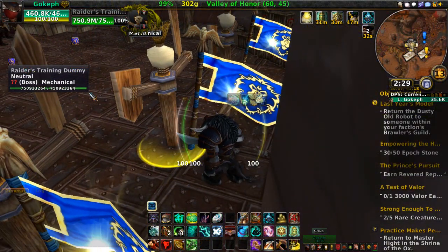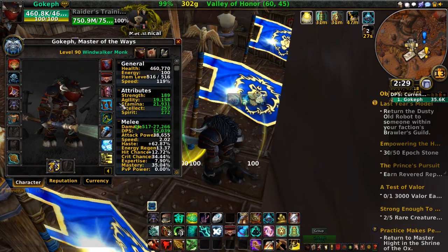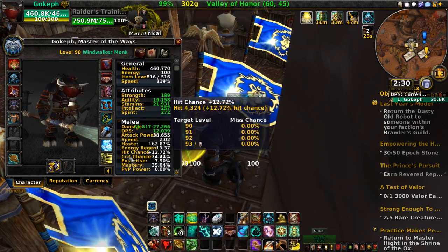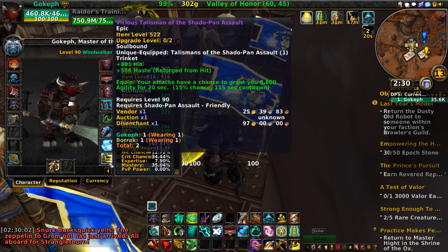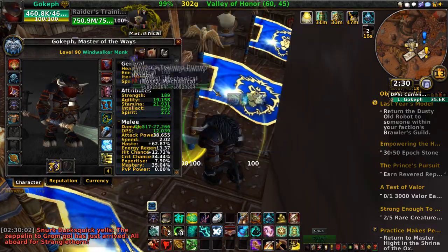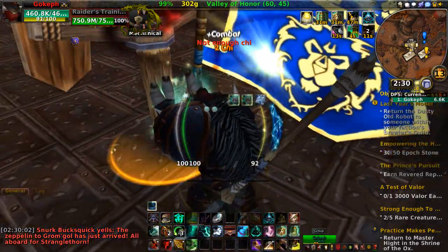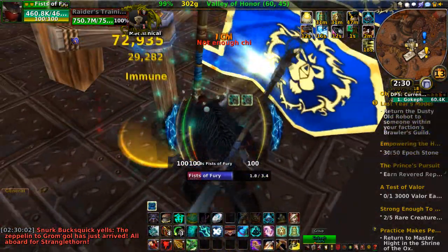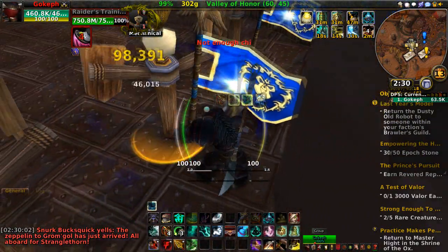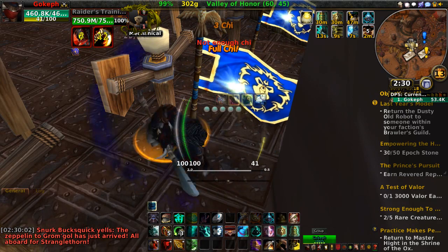Next up, we have my Tauren Monk. Let's check out his gear - item level 516, he's probably my second best geared character. He's got some gems and enchants going, and he's well over hit capped by quite a bit, so I'm probably not perfectly optimized. I probably need to check out Mr. Robot a little bit. But we're going to throw our button up there. A monk is a lot harder to macro because of how it works - you have a little bit of a priority system that you really need to pay attention to. It's not going to be perfect.